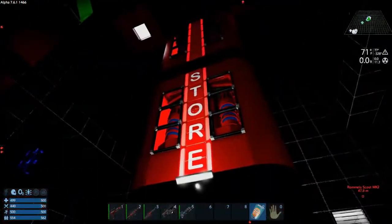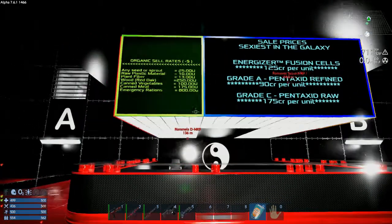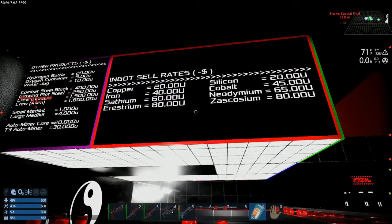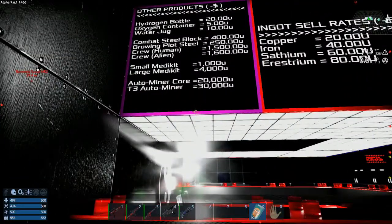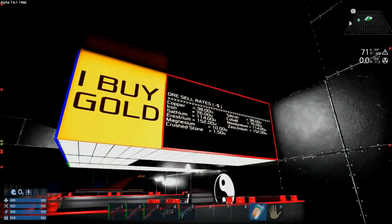Over here is where everything is done — this is the store portion. You see the prices up here. The sexiest in the galaxy, he says. Pentaxig raw, Pentaxig refined, fusion cells — you can get all of that here. Any food stuff you can get here as well. Ingots and other products, med kits — and tier items, Auto miners too. I might be coming back when he's here because I need to buy some.